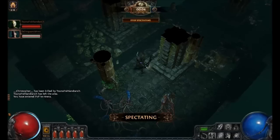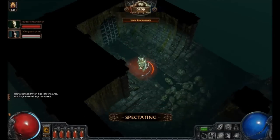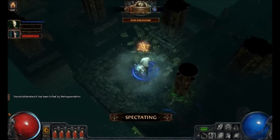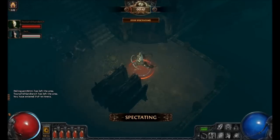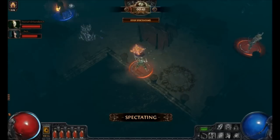Some of these builds do cost quite a bit of exalts, but I think in comparison, Nami's is a bit on the cheaper side. It does require two 5-links, but it doesn't require a lot of the corrupted gear. There's a caster — he's using Tabula, so he probably wasn't very tanky. I think those are point blank ice spear traps? Never seen that before. I don't know if he was going crit or what, but good to see something new.